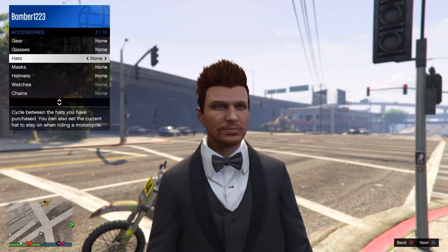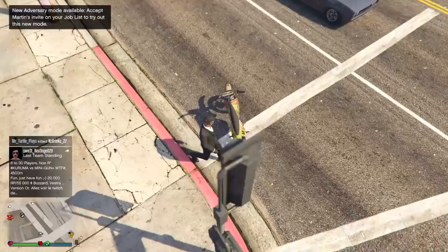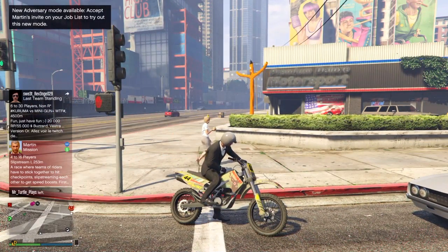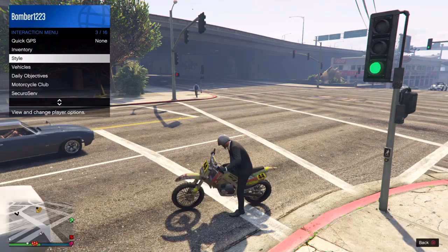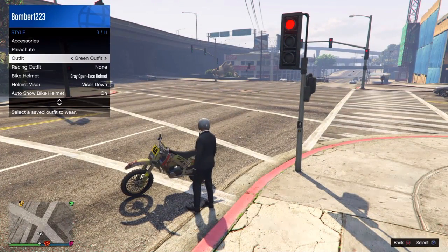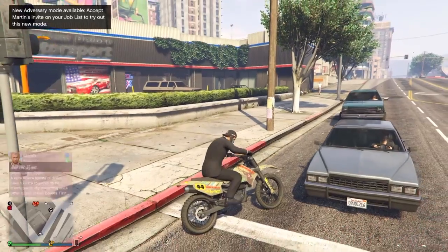Pick any helmet or any hat — I'm just going to pick the Secursive Backwards. After you do that, you're going to have to be on your bike. It has to be a bike — I'm not sure about quad bikes. After your character gets on their helmet, you're going to have to go to the interaction menu and hover over Style. Get off your bike and press the outfit. As soon as it takes it off, it should glitch and put it on.